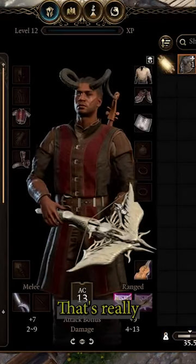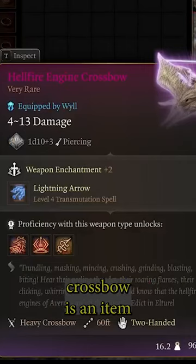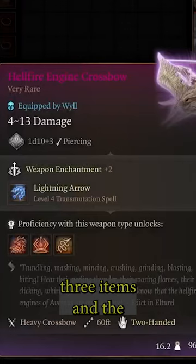There's a very rare crossbow in Act 3 that's really easy to miss. I'm going to show you how to get it. The Hellfire Engine crossbow is an item you can put together in the foundry. This Gondian invention requires three items and the crafting table.